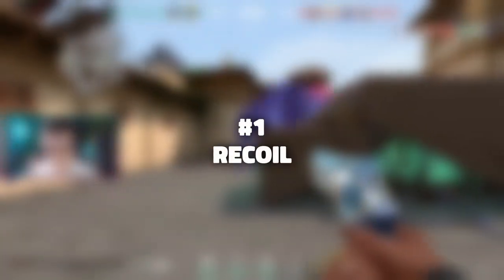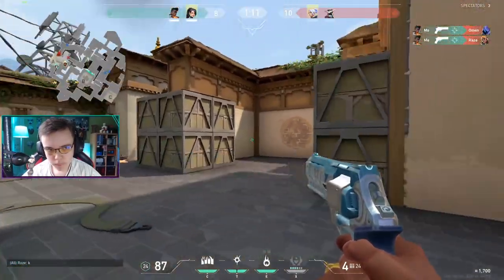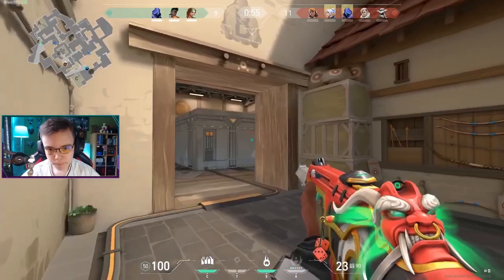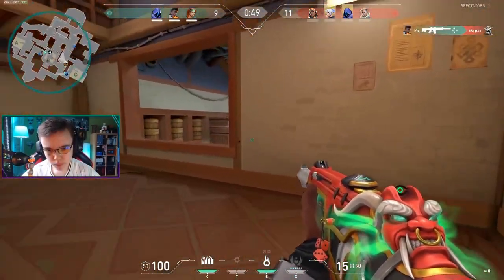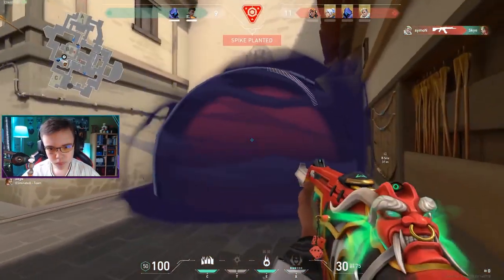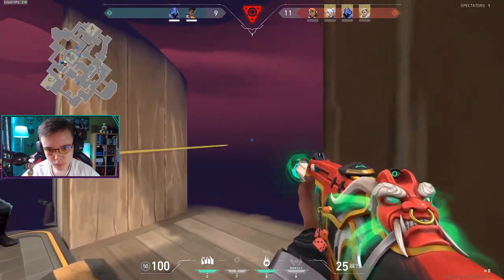First thing you gotta do is learn the recoil. Valorant has pretty high recoil — you don't wanna spray too much or tap really quickly. Instead, teach yourself to drag your mouse downwards when spraying to make sure your bullets aren't going all over the place. This'll make you more accurate and not miss as many shots. Most new players just hold down their mouse when they see an enemy, and that's an easy way to lose a duel, so stay away from that. Just keep reminding yourself to control the recoil and you'll get better at it over time.